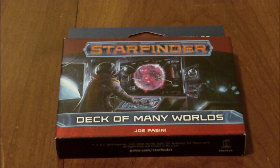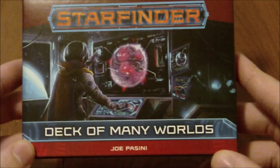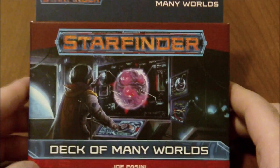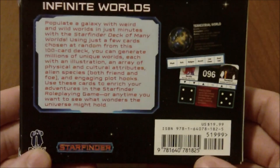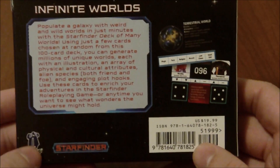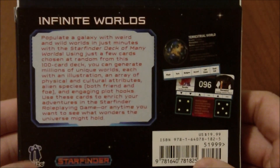This is one of the things that I've been most excited about since I heard they were announcing it. The Deck of Many Worlds is sort of a card system that you can use to generate different planets, worlds, star systems — and I just think it's a really, really neat idea. It has nice artwork on the front, and in general these card products coming out for Starfinder and Pathfinder have been really, really well done. The suggested retail price is $19.99 US.